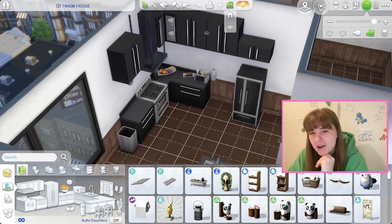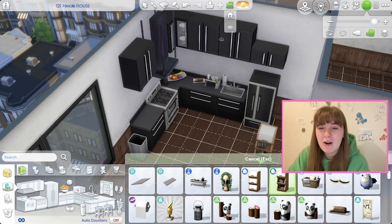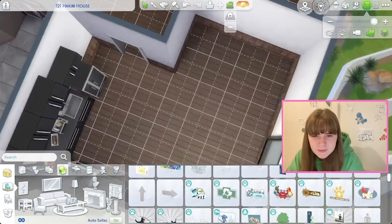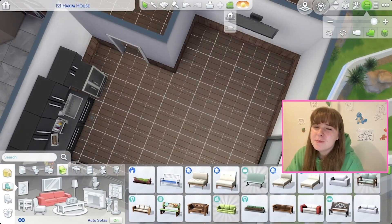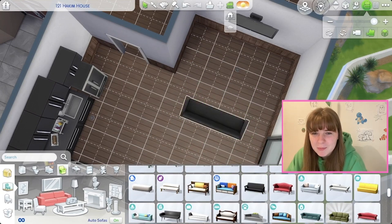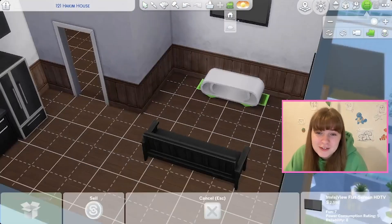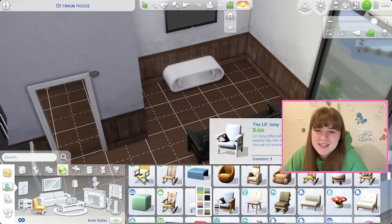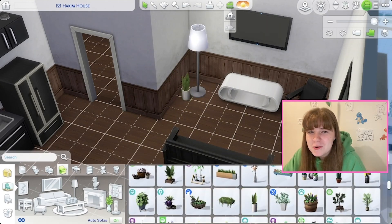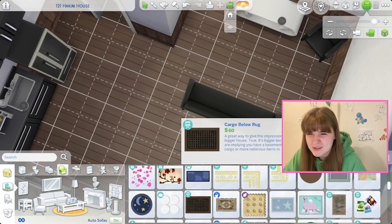I added a lot of clutter to this build — if I did this now I probably wouldn't, and I literally did this only about two weeks ago. I was pretty sure I did this base game and City Living, but there's no point not using City Living because you have to have it to have the apartment. You could place it as a room, but there's no real reason to do a base-game-only apartment.